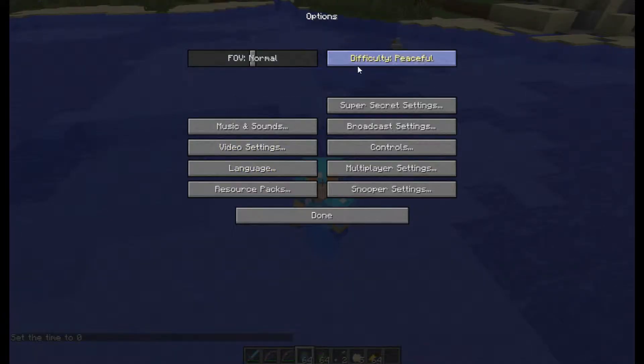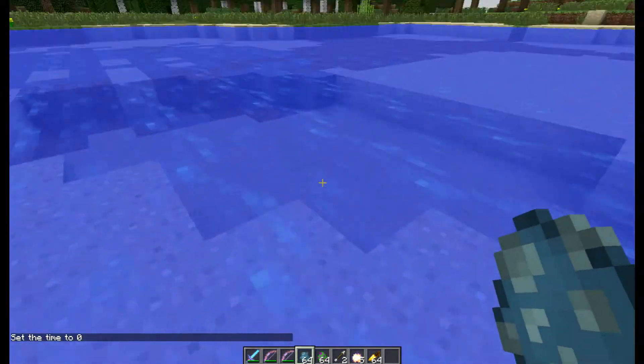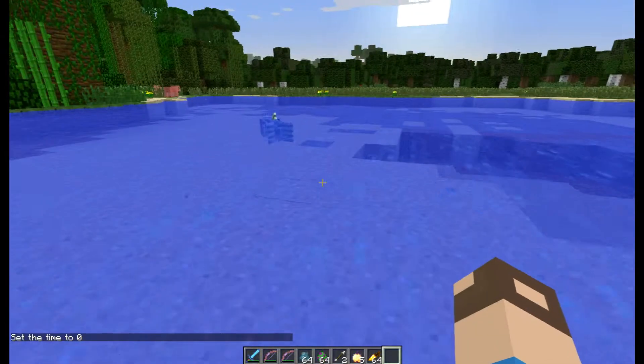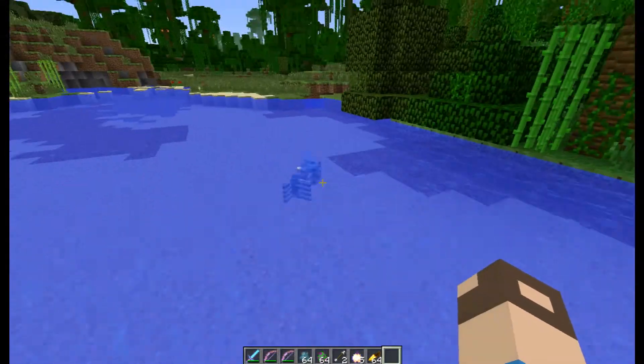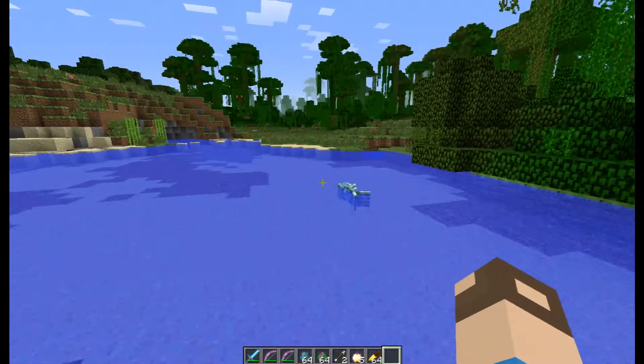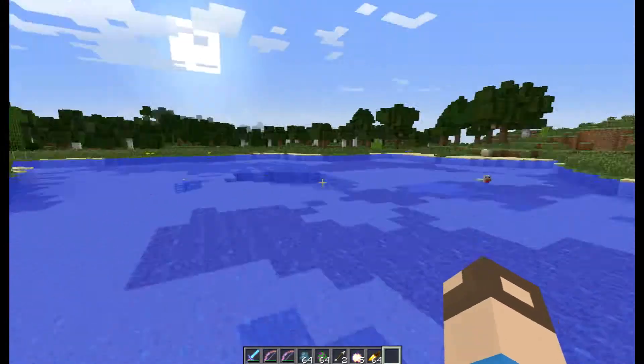Let me first update our difficulty to easy. And here is the creature. That is the Aqua Creeper. All new sound effects, and it's literally a creeper fish. And so it just swims around in your world.